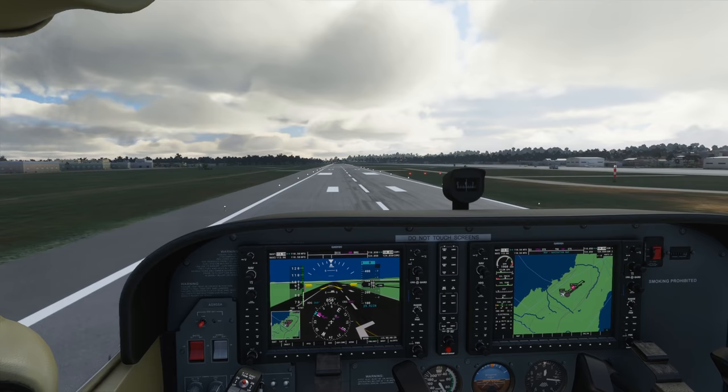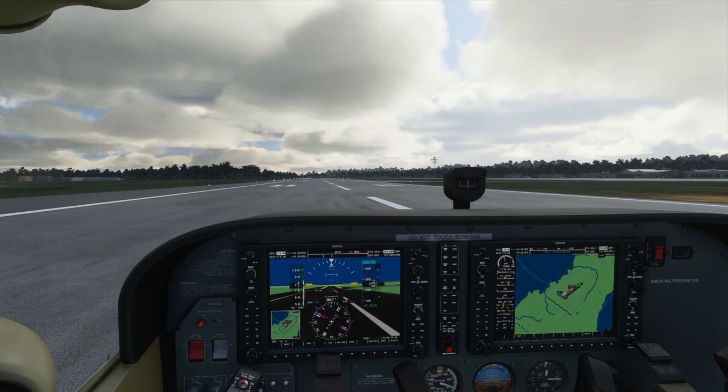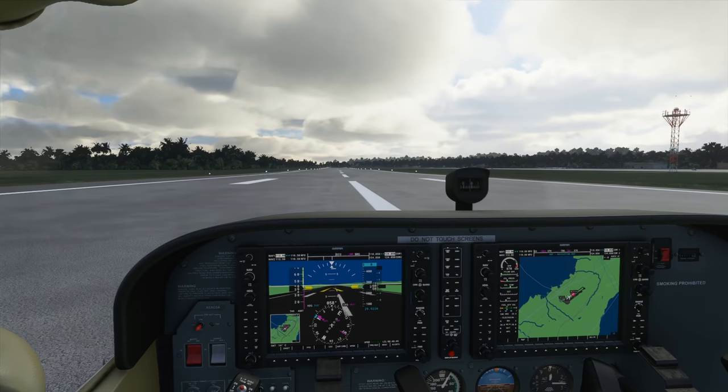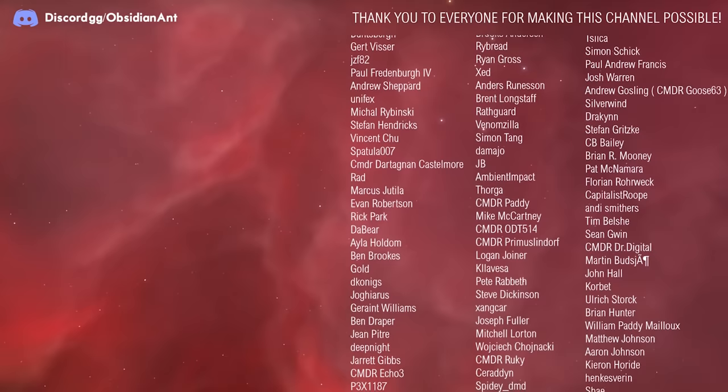Here we go. Airbus 253, 300 feet above your assigned altitude, descend and maintain 4.0.